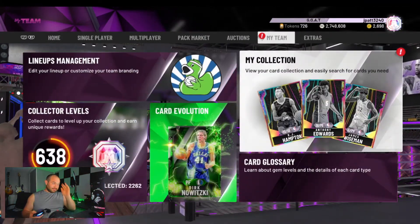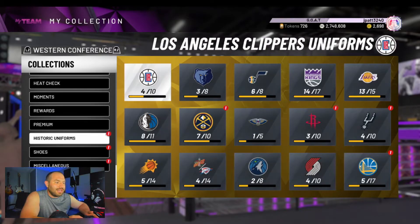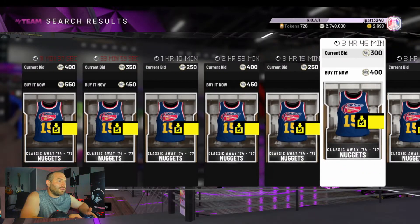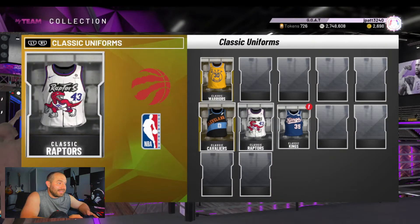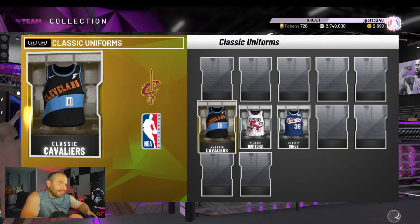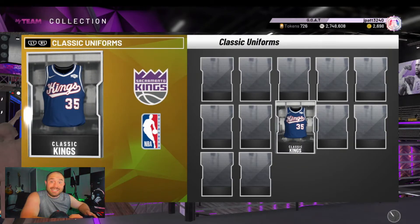Another thing I've been doing: if you are not doing collector rewards — I got my Anthony Davis, I'm done — check your jerseys. I had all of these jerseys and I didn't even know it. Jerseys like this are selling for 400 and the quick sell value is only 250. Send them to your auction and get some MT if you don't wear the jersey. There are certain jerseys I wear but there are ones I don't care about at all — send them to your auction. This one right here is going for about 500 — get that MT, easy MT.